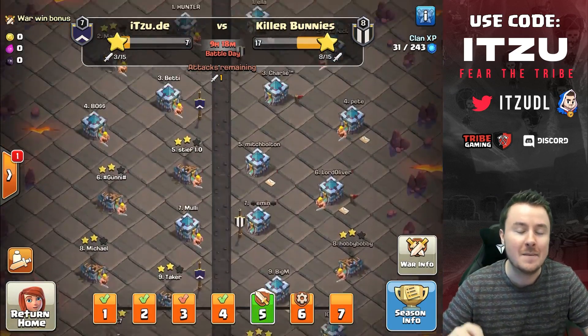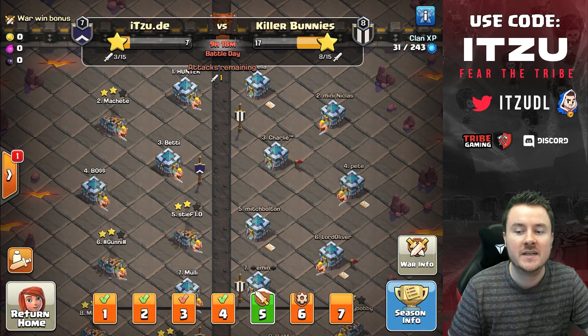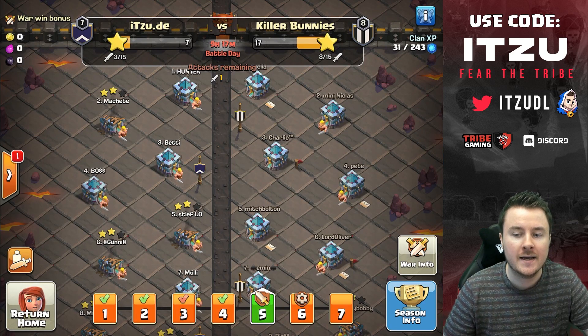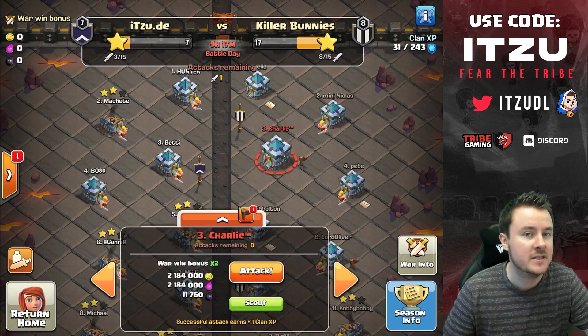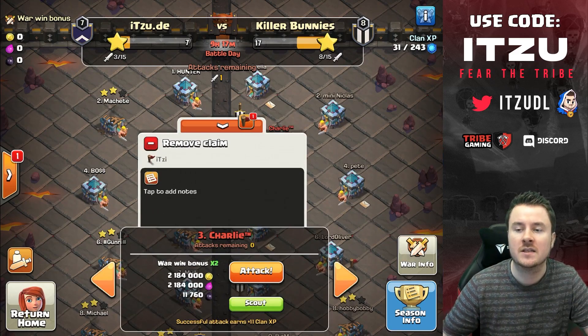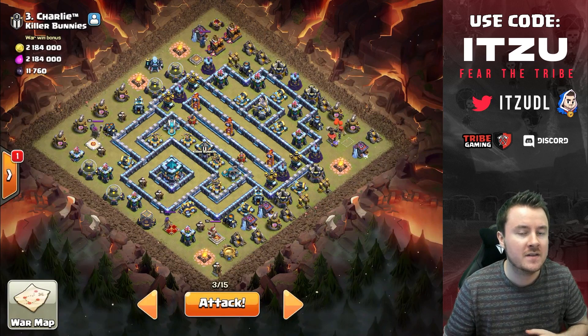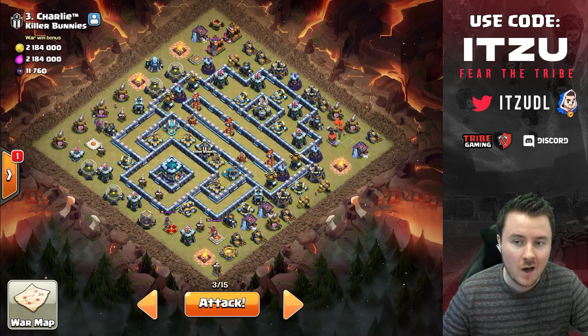Let's get started with the planning. Our opponent is Killer Bunnies, and they're currently number one in our group. We lost to a different team which actually lost later, so it's a really close group and winning this match would be huge.